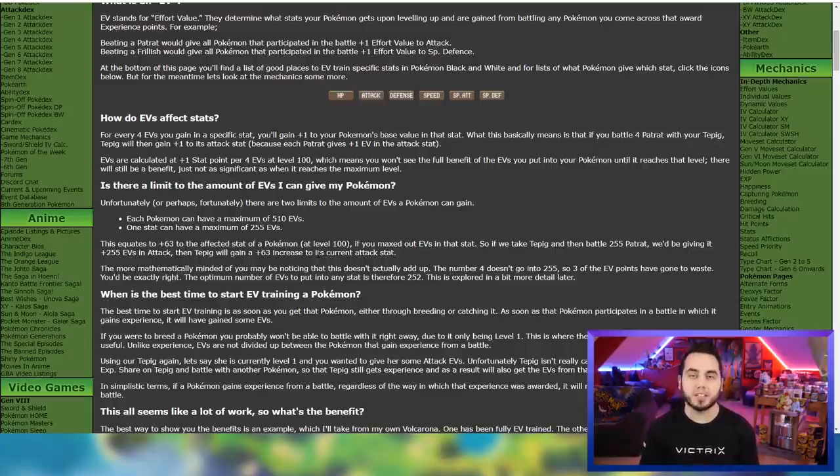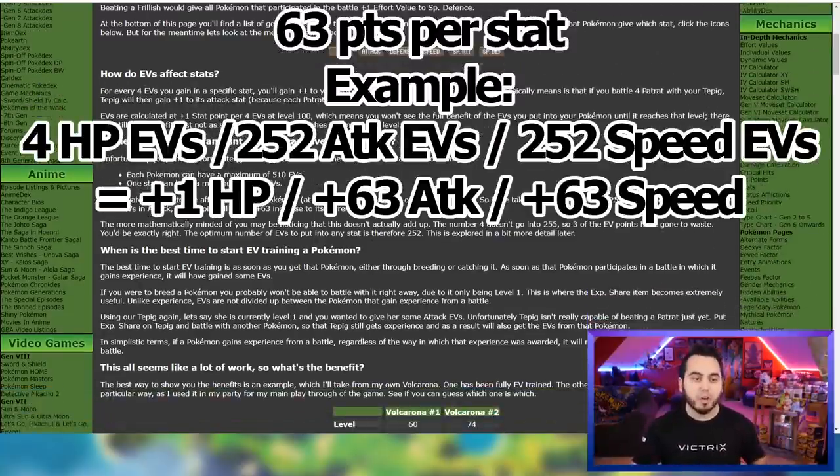Each Pokemon can have a max of 510 EVs, which equates to 63 stat points per stat times two, and then you have actually four points left over. So when you do the math, you actually have 127 stat points that you can increase over the course of EV training. It's all broken down here, and I'll have all this in the description below if you want to take a refresher or look through it.